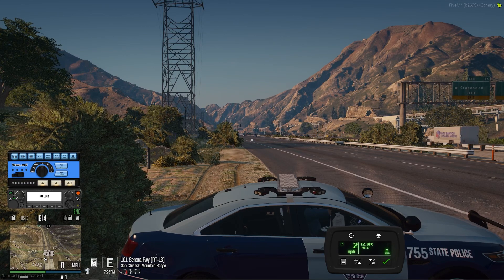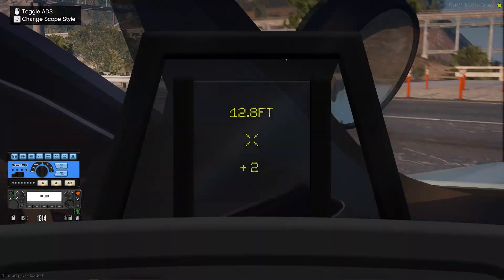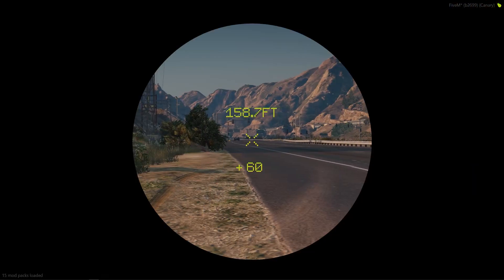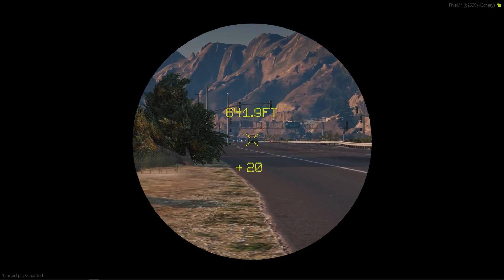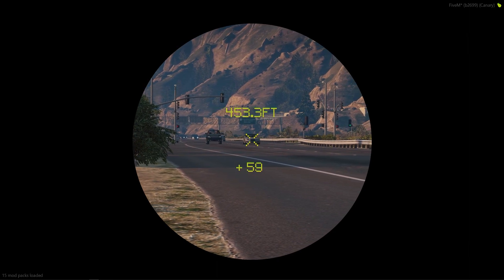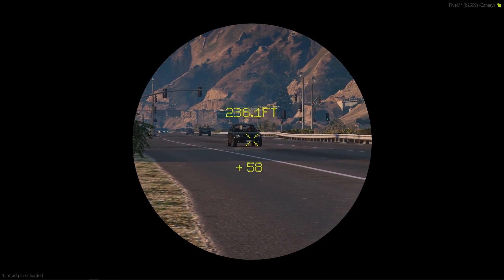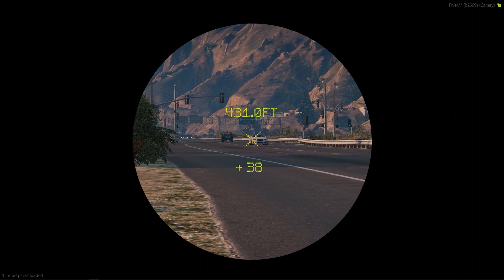Let's take a look at the heads-up display, or first-person display. I'm in the car — if I hit the trigger, you'll see a little display come up and I can clock their speed using the on-screen HUD. If I hit C, I'll get a sniper-scoped kind of view and I can scroll in and out to clock a vehicle. If they're coming at me we get a plus sign; if they're going away from me, we'd get a negative sign.